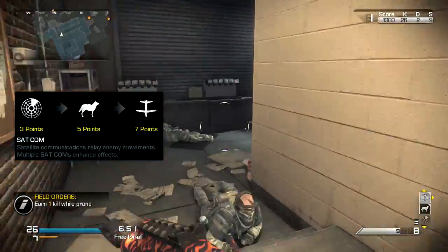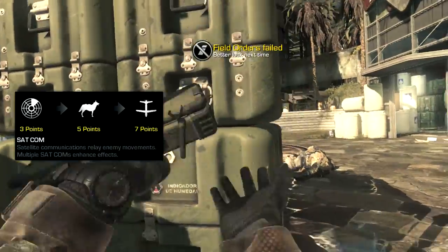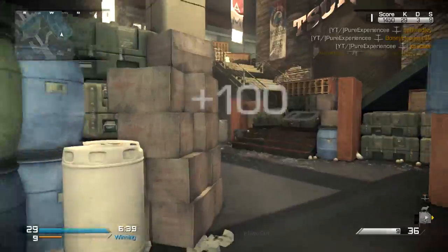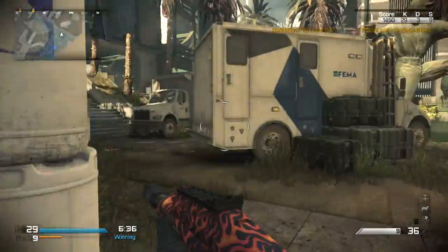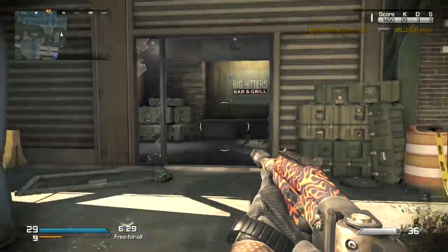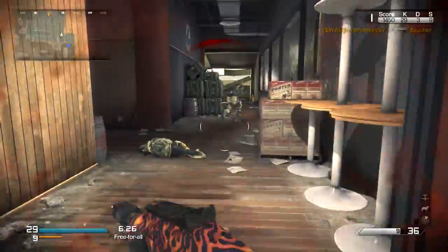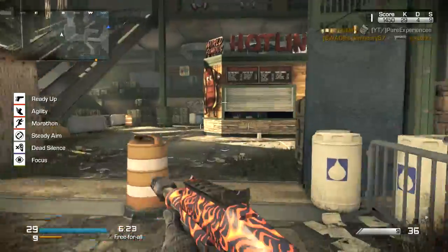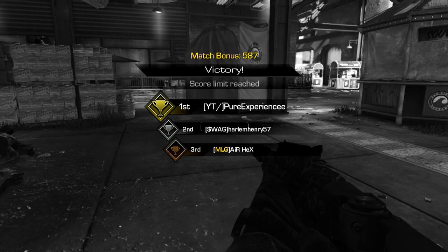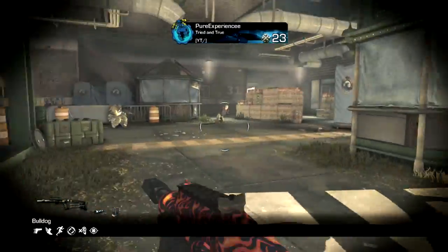For my strike package I'm using a 3-5-7: SAT COM to utilize map awareness and player awareness, Guard Dog which is going to pick up those kills from behind and catch unexpected enemies who try to shoot me in the back, and Trinity Rocket which isn't the best but can get you a potential three kills — normally gets me around two. This setup is for both casual players and try-hards; you can always upgrade your strike package, but since I'm constantly on the go, using the big killstreaks isn't really worth it.